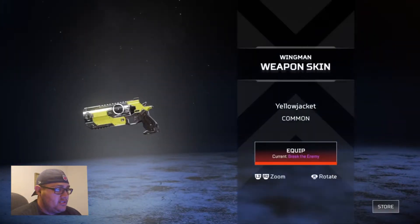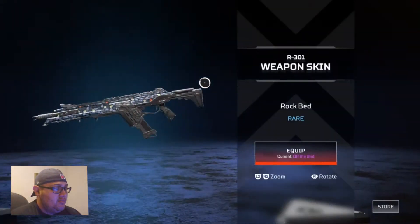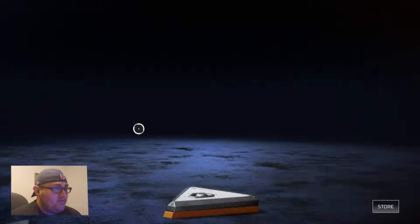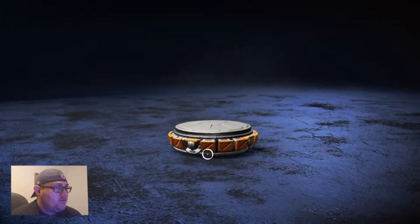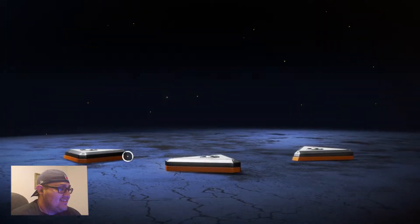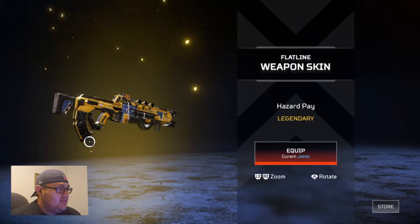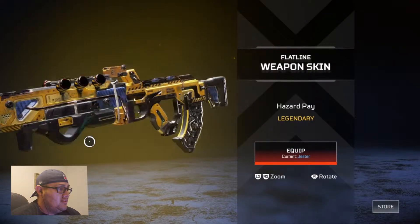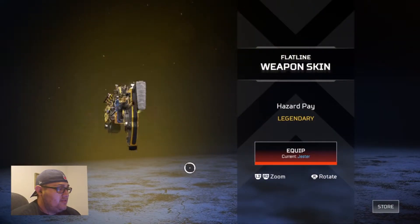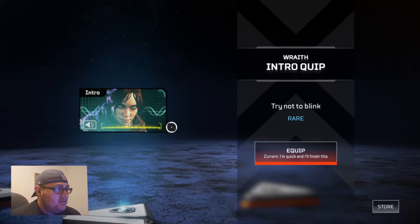When you purchase these it does say that you get a legendary guaranteed for every 30 that you open. I'm hoping we get a lot more than just one legendary — we're gonna be opening 40 of these. We got a weapon: Flatline Hazard Pay. That's not too bad. I don't really use the Flatline too much, but now that I got this I might try to use it a couple times. Try not to blink — you may miss me.